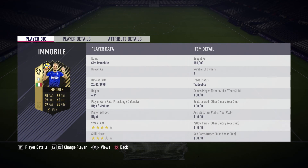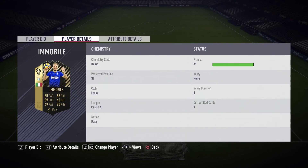Now if you look at his stats, as you guys can see his weak foot is 4 stars, so that's really good for a striker. His skill moves are 3 stars, but you do expect a striker to have 3 star skill moves — that's not bad. His height is 6'1", which works hand in hand with his in-game stats.